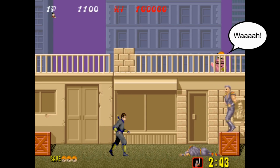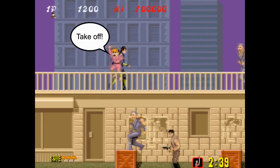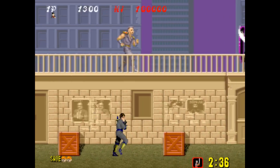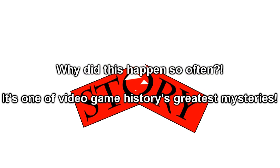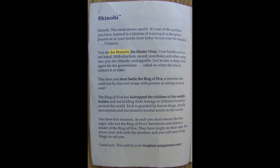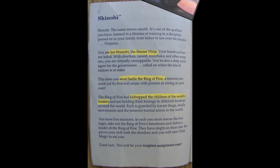The premise of the arcade game was that the Iga Clan's children were kidnapped by a group of evil ninjas named Zeed, and it was up to Joe Musashi to single-handedly save and retrieve the scattered children. A level could not be completed without finding every child. As was typical in this era of gaming, the story received some tweaks between its arcade debut and its console releases. In the Master System version, Joe Musashi, the Master Ninja, must battle the Ring of Five who have kidnapped the children of the world's leaders. This is by far a more daunting task — in fact, this is his toughest assignment ever.